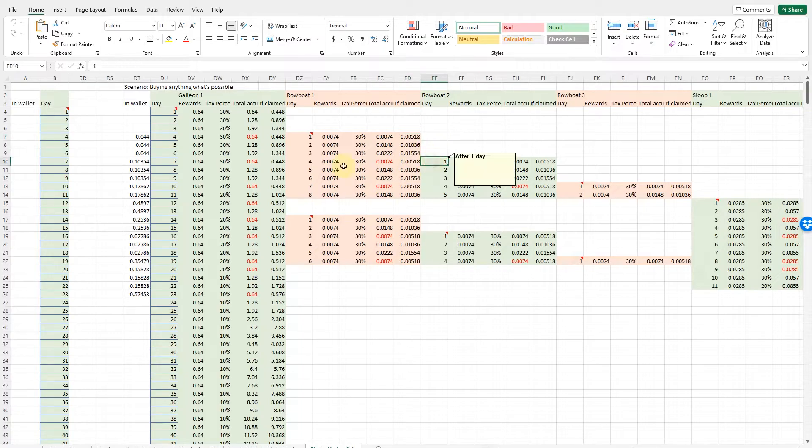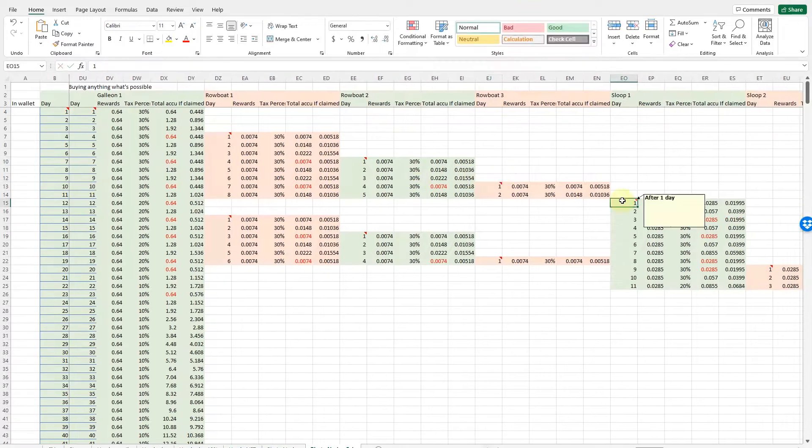Now we're going to fast forward — I won't explain every step. If you have questions about the calculations or find something I got wrong, let me know in the comments below. The second Rowboat would come at day 7 and the third at day 10. On the 12th day, we have one Sloop and no Rowboats anymore, because they've been merged.